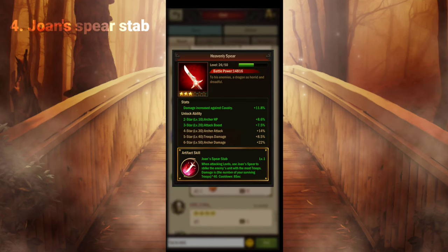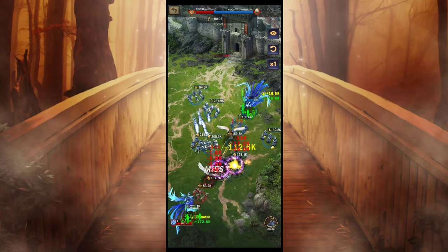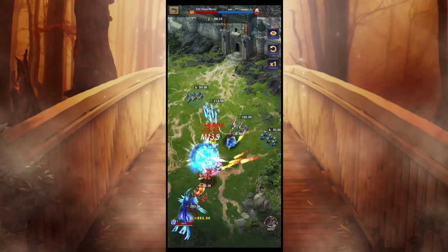Lightning Ball has a multiple advantage, making it an excellent choice for a red artifact. Jones Spear Stab is the fourth artifact. It is best suited for archers because it provides archer health, archer attack, and archer damage. This skill allows you to stab the enemy with the most troops, and on the 12th and 20th seconds we can clearly see that skill in action.